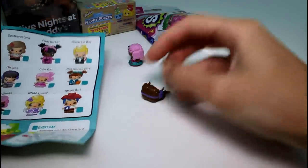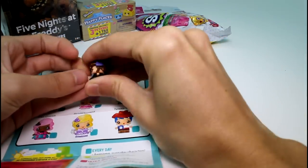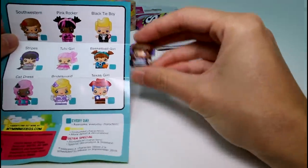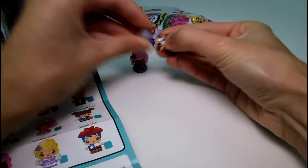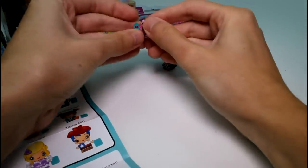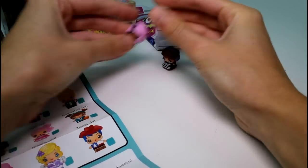And then this one looks like she's stripes. Her hair kind of looks like mine because I always have that side braid. This is Stripes — so cute, these are adorable. You can take their clothes on and off, and they all have little bathing suits or underwear underneath. This one even has a cat one on it — that is too cute!